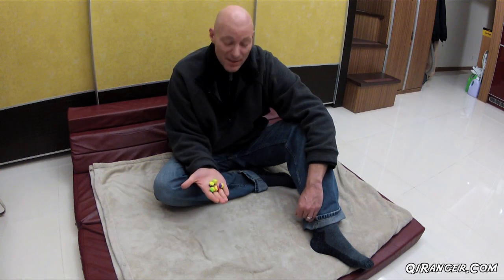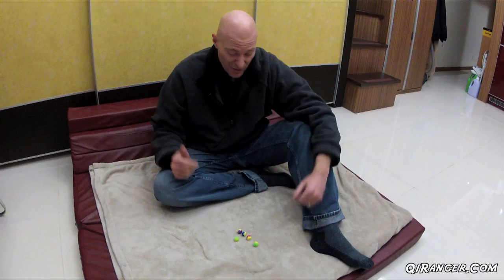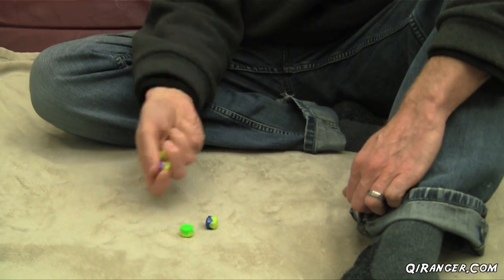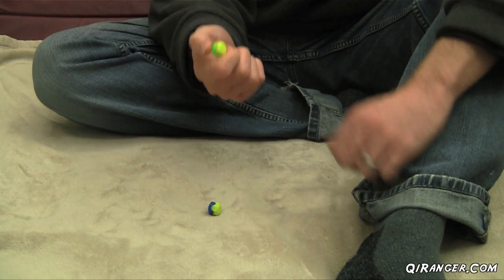Now this game is incredibly easy to learn, but as an elderly person like myself, I suck at it. So let's take a look at the rules. Kongi is played with five pieces and they're placed on the playing surface like so. During the first round of play, the player chooses one piece and this is what is thrown in the air. As they do that, they need to pick up one piece from the playing surface like this.